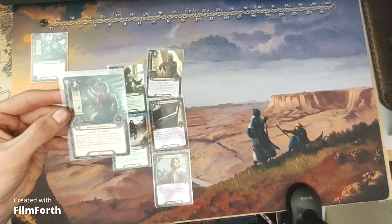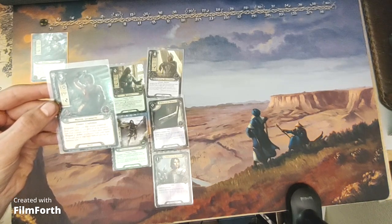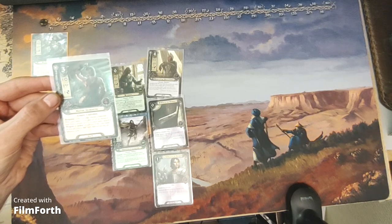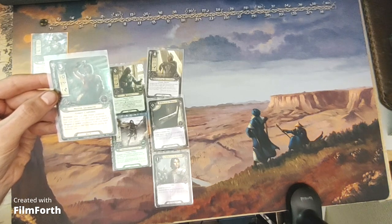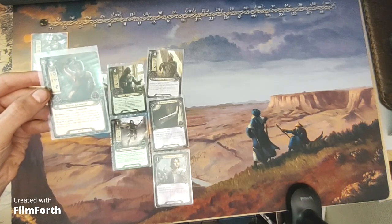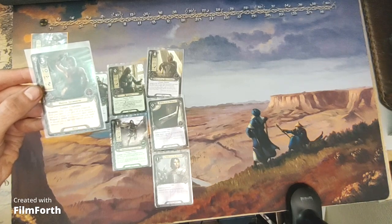For tactics, we have the Master Ironsmith — a three-cost tactics ally with one willpower, one attack, one defense, and two hit points. Gondor Craftsman. Response: after you play Master Ironsmith from your hand, if you paid all of its resources from a single hero's resource pool, attach a weapon or armor attachment from your hand or discard pile to that hero without paying its resource cost.